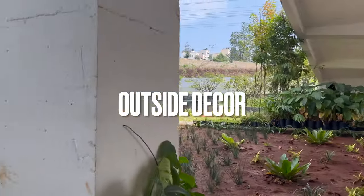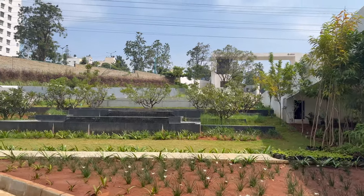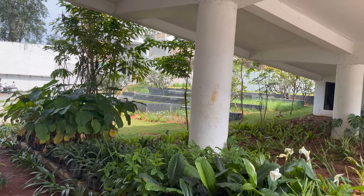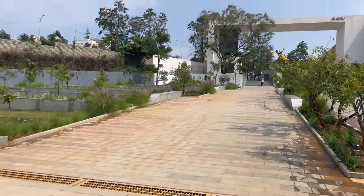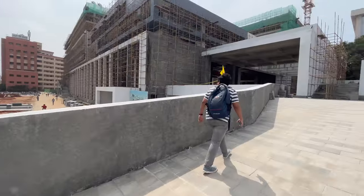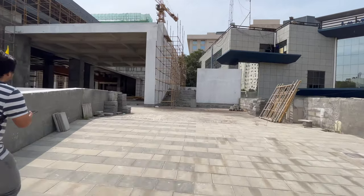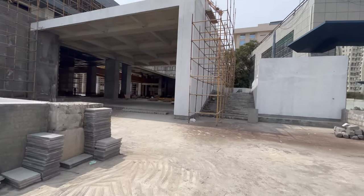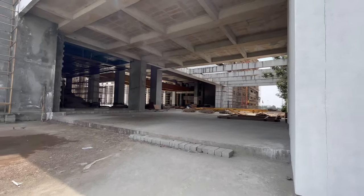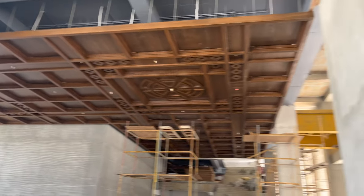Now you can see the outside decor of PES in general — beautiful fountains, a huge garden, and a really nice entrance that gives you a sense of calm. There's also another entryway into the new block: a sloped ramp area. As soon as you enter campus you can use this ramp to get up top — it's a very large open ramp, possibly for vehicles, with a really nice wooden ceiling.